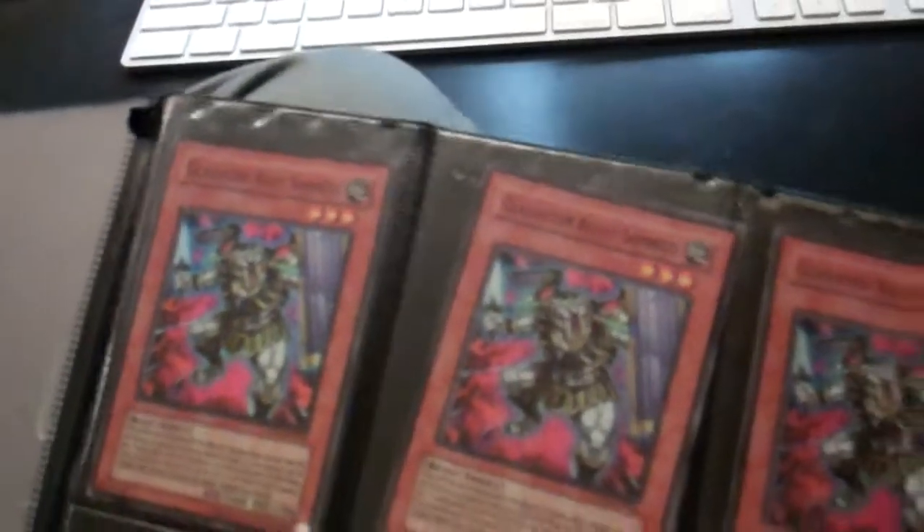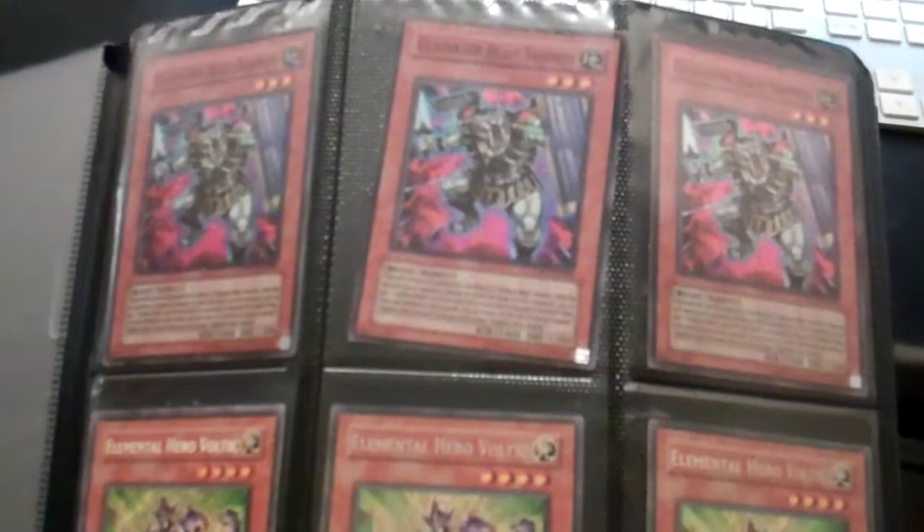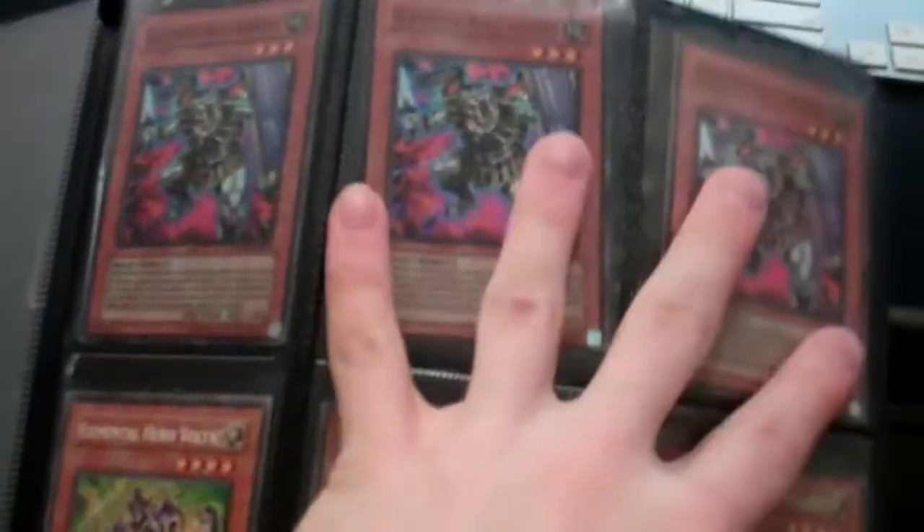This is the $2 binder — everything in here is $2 each, or 3 for $5. By 3 for $5 I mean 3 of the same card, a playset for $5. So those are Super Sam Knights, Secret Voltix, Secret Prometheus, Hobby League Decoichis, Super Guardian of Orders, DT Arabellums. Gold Gales, Ultimate Decoes, Ultra Nova Summoners.